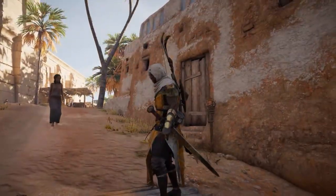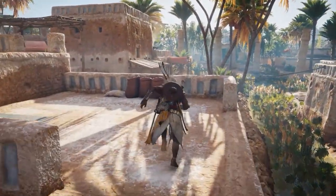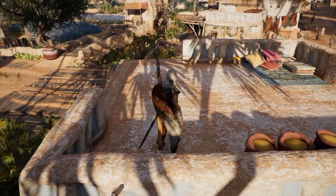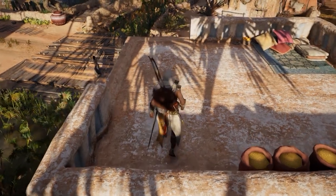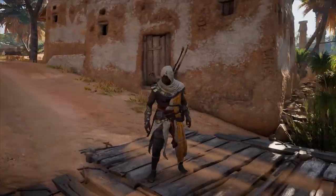If you fall from a great height, Bayek will stumble and make a little pain sound. You won't personally take damage — your HP will be unaffected — but it's a bit sloppy. So once he steps off the ledge, just hold your parkour button to roll, and that's that.